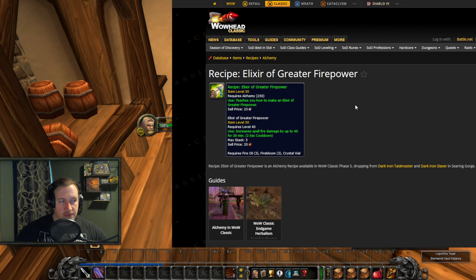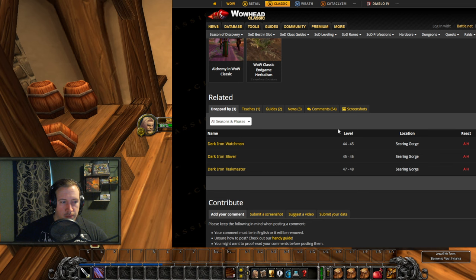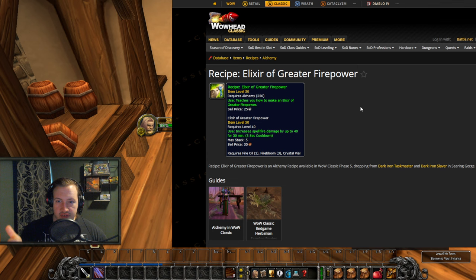Moving over to Alchemy, we have the recipe for the Elixir of Greater Firepower — 250 Alchemy skill required, using 3 Fire Oil, 3 Fire Bloom, and a Crystal Vial. It increases spell fire damage by up to 40 for 30 minutes. It's basically the greater version of the regular firepower elixir, giving 40 fire spell damage instead. This one is dropped by multiple mobs in Searing Gorge — the Dark Iron Dwarves, specifically the Dark Iron Watchman, Slavers, and Taskmasters in the tunnels. This item could be really valuable, both the elixir and the recipe itself.